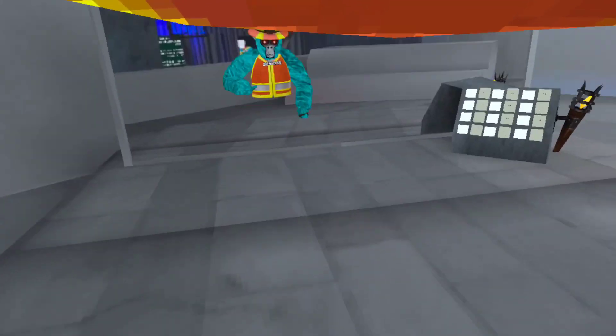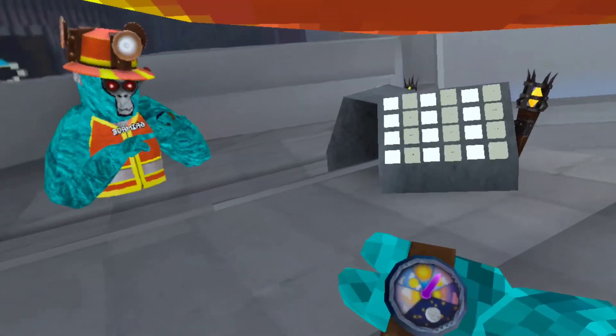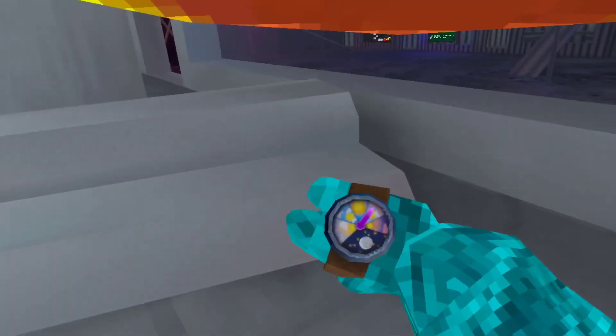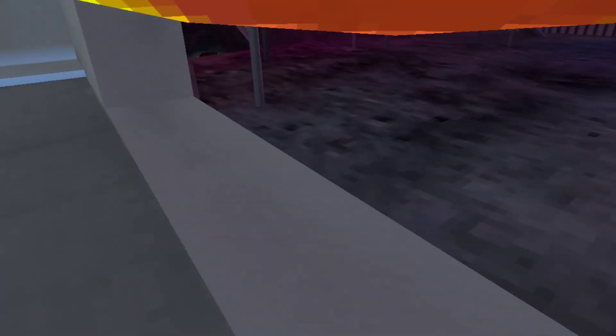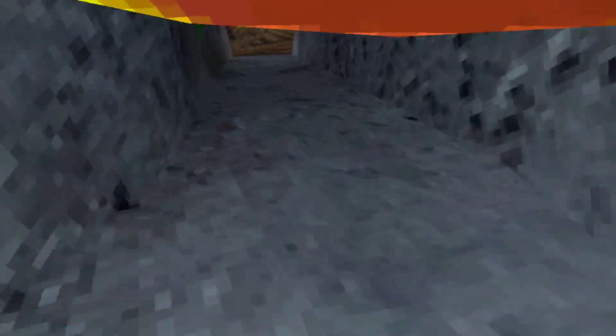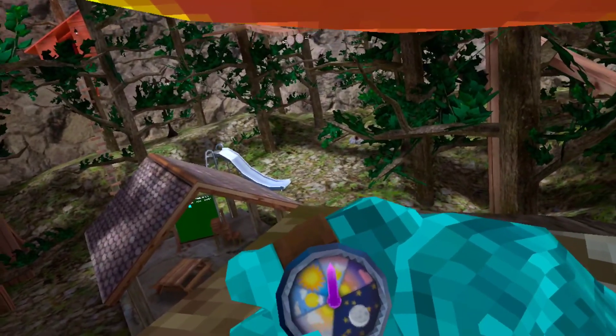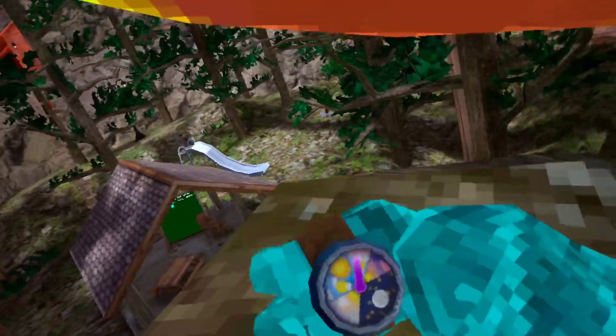Another really cool thing is this watch right here — it shows the day and night cycle on a watch. So if we go to the forest right now, this watch will change based on the weather. You can see it's sunny out, mid-afternoon right now.